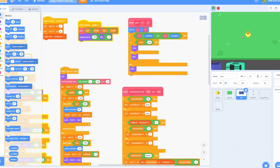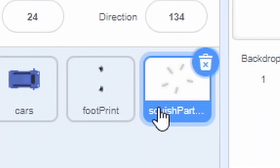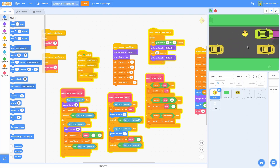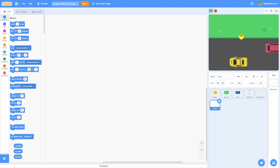Hey everyone and welcome to the third episode in my Crossy Road tutorial series. Today I'll be adding the footprints to add a little bit of polish, the squish particles when you get hit by the cars, and making it so when you get hit you're not going to just keep going. I'll also be adding the score counter up top. So let's hop right into it.